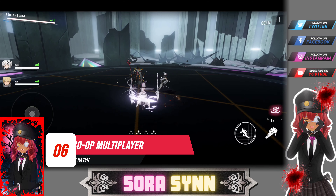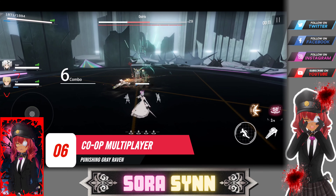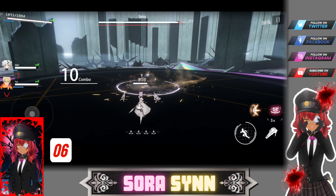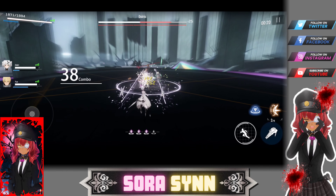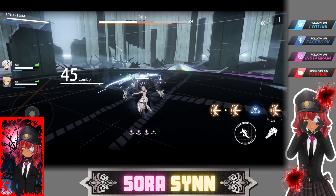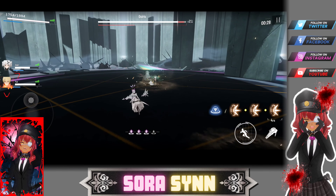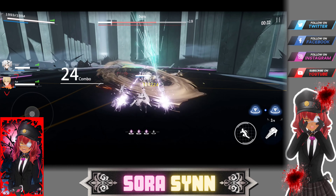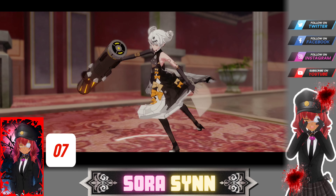Number 6: There is co-op in Punishing Grey Raven, but it's unlocked after reaching level 35 if I remember correctly, and it is a time-based event system. I'm not a fan of time-based co-op — I'd rather be able to co-op whenever I feel like it. The co-op event is pretty fun and you can earn up to 5 star orange weapons as rewards, though I have yet to see an orange 5 star weapon drop yet.